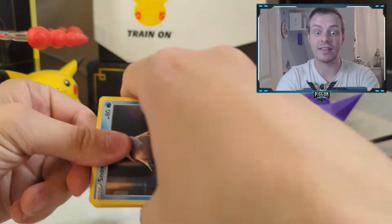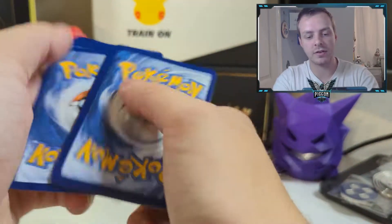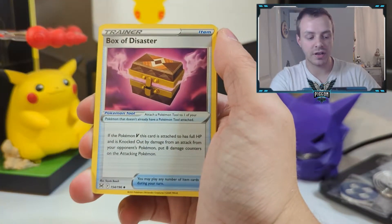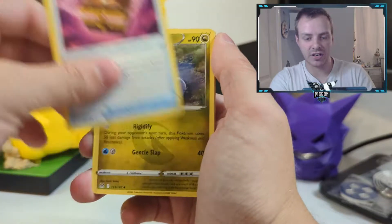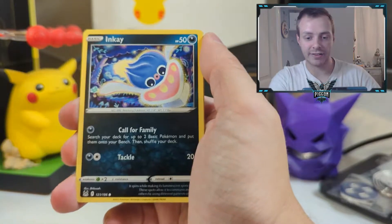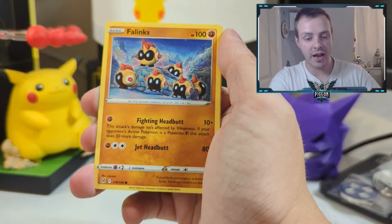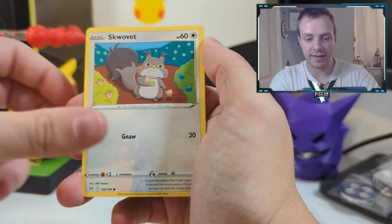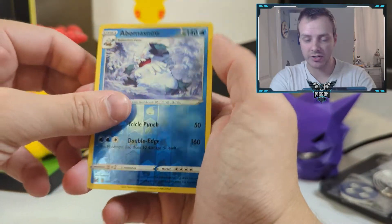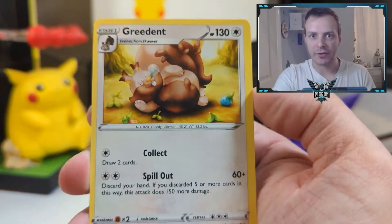Can we get anything in the second box? Fire Energy. Galarian Stunfisk. Box of Disaster. Sliggoo, Snom, Jynx. That's getting a character art in a future set. Phalanx — that is a beautiful Phalanx card. Swablu. And a Reverse Holo Frosmoth. So no character card in this pack. And then we get a Greedent — lovely little snot bubble there from Greedent.